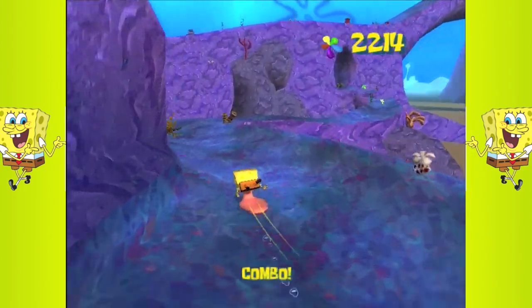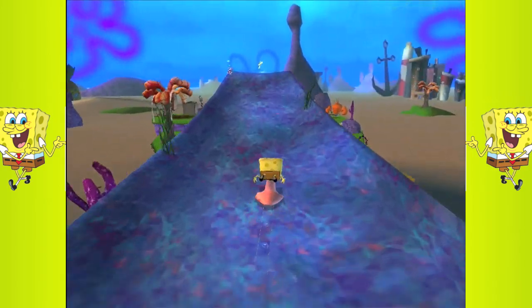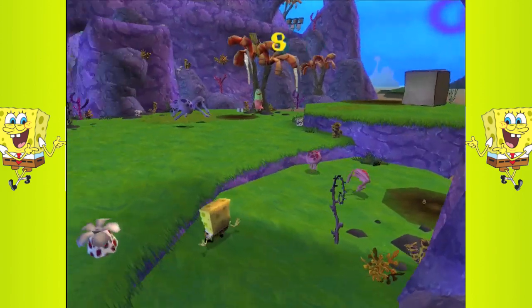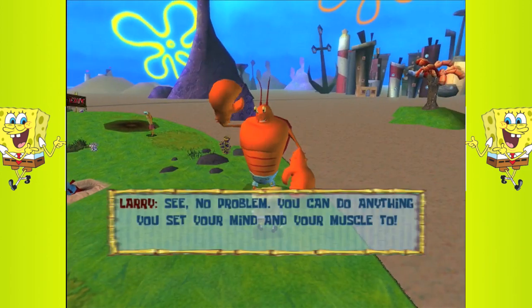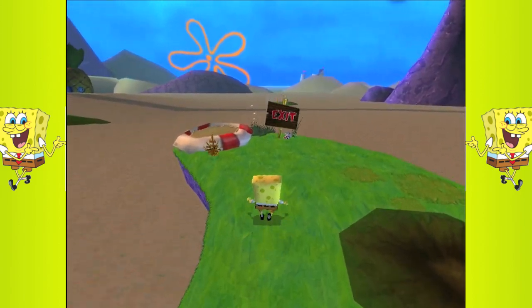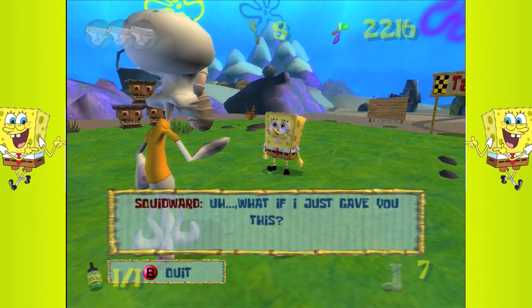That golden spatula before — that's how you get the ninth one. It's by another one of those jumps like the sock before. Yes! And that's how you get the bonus one. But we still have one more by talking to Squidward. Squidward isn't here, it's just Larry. 'No problem, you could do anything you set your mind and your muscle to.'